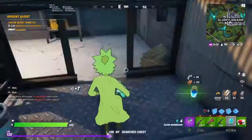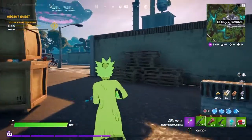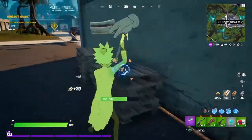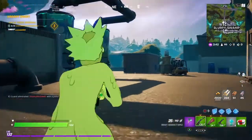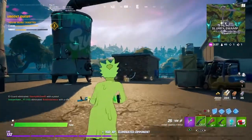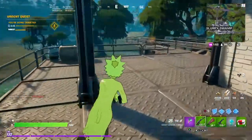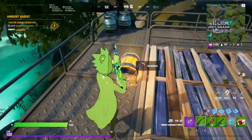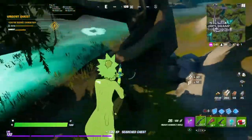We got an SMG which is really good. There are some people fighting so maybe we can get our first elims for this challenge right now. Let's just farm some wood because these things give you a lot of wood. There's someone — oh, he was one-tap for me, let's go! Alright, we got one elimination, and I think I'm gonna go find some more slurp mushrooms because we are for sure gonna need more than just four.